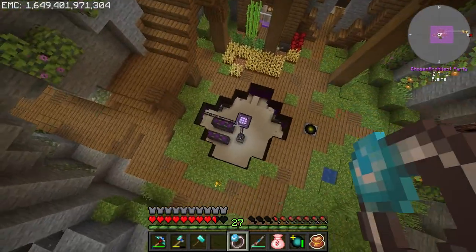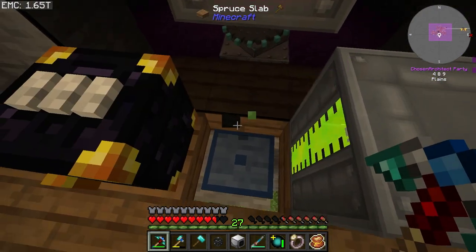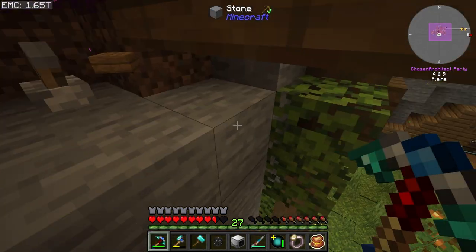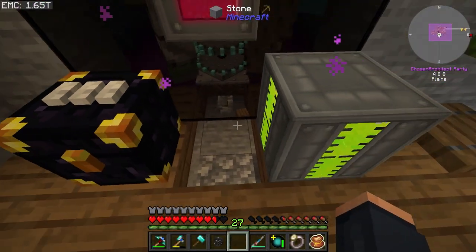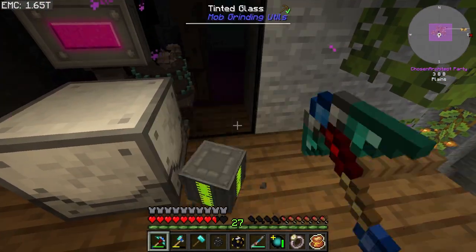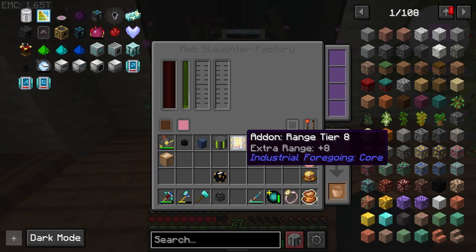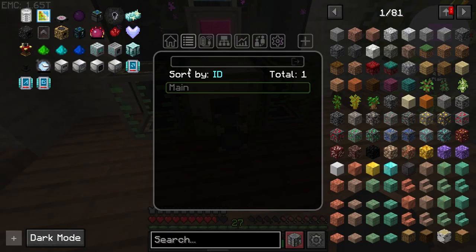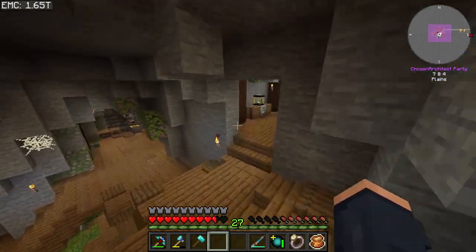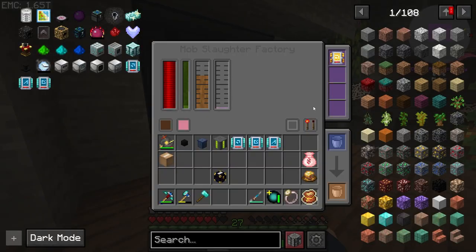I wonder if this would make fighting the silverfish a little bit easier - probably. So it's time to modify our mob farm just a little bit. This may be temporary but down here I need to turn this lever off. I think we can just leave it the way it is and place the slaughter factory right here, move my chests and jumbo XP tank, place down two tanks right here, turn this on, and put a range upgrade in it. The slaughter factory should start chomping away at these mobs.